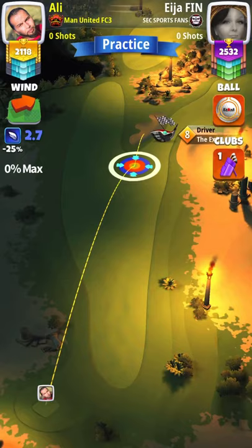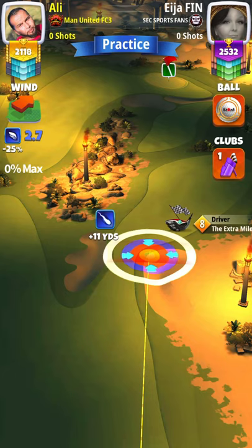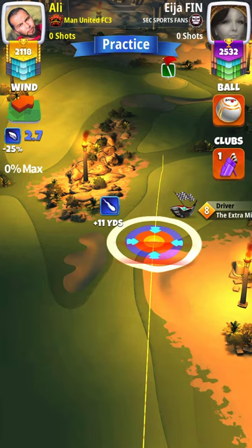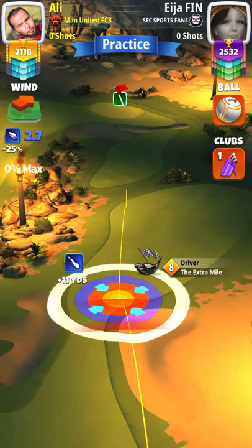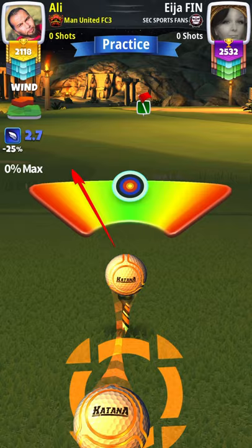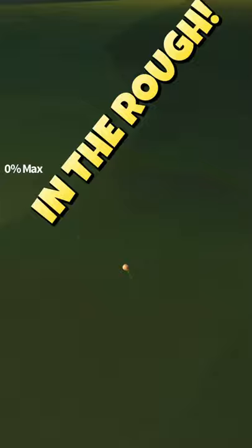Finally, hole number nine — a par five. We're going to go on the right side. I'm using a Katana — you can use a power three ball, especially in tail or cross-tailwind, for max topspin. The adjustment here is going to be zero percent at maximum. I'm putting about 2.5 right curl, max overpower, slight left curl — great shot, almost made it.